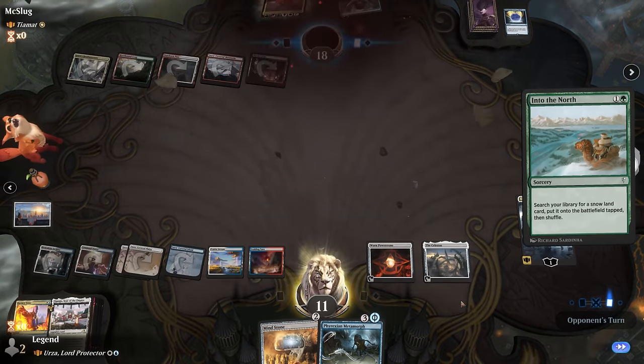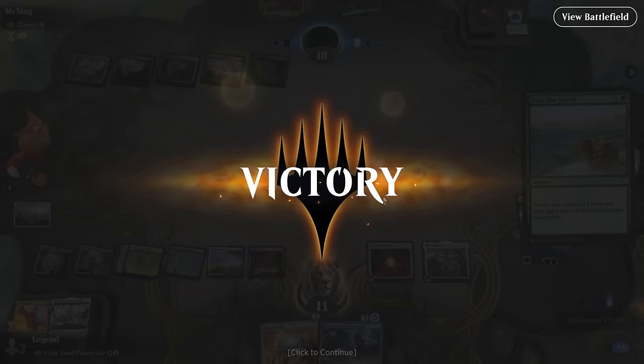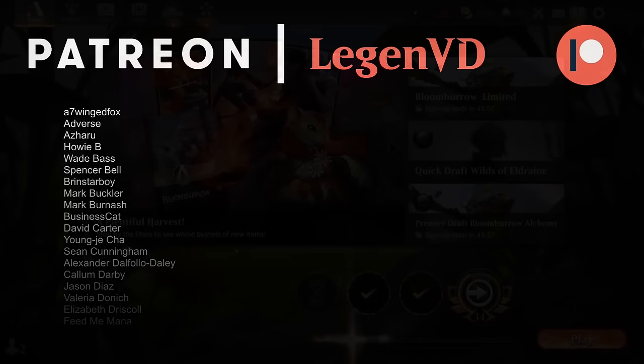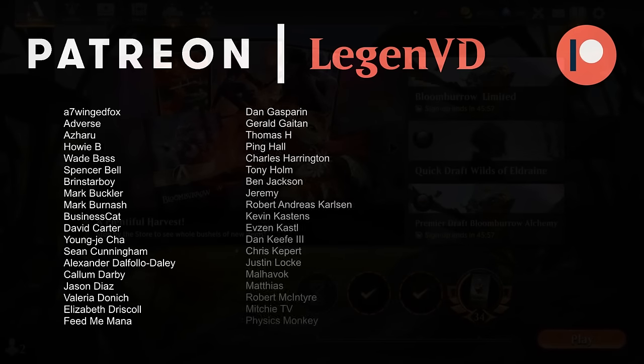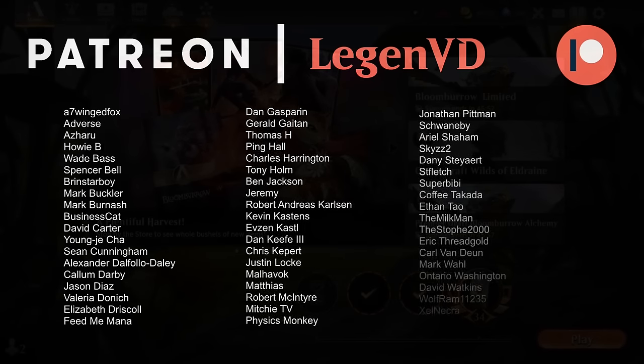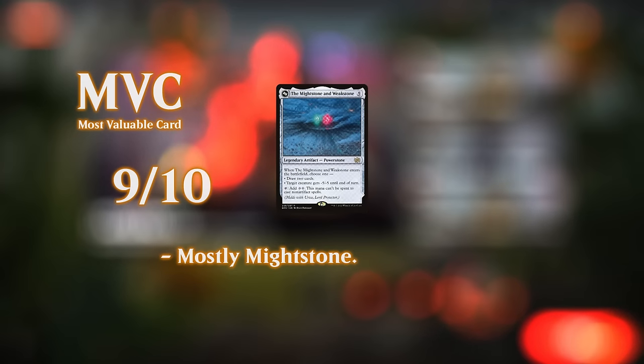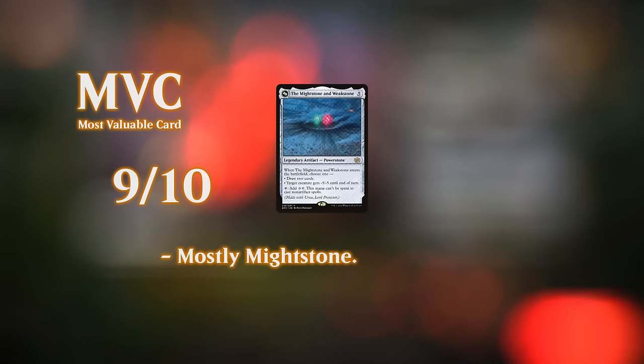So we got to see our blue-white artifact control deck in action. The deck has enough tutor effects and card draw to consistently find the Might Stone and Weak Stone, and once you transform Urza into the planeswalker it can often take over games — a very powerful deck. If you're a fan of blue-white control or artifacts in general, this might be the deck for you. That'll do it for today's gameplay — thanks for watching, hope you enjoyed, and as always have a nice day.